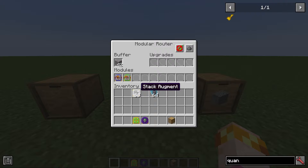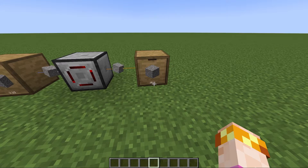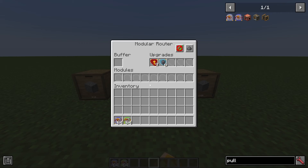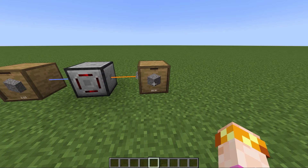If you combine the speed upgrade with the stack upgrade, suddenly we are really zooming — look how fast it's transferring items. No hopper could ever hope to come close to this; it's many, many times faster. And if we really want to speed things up, we could even repeat the same actions multiple times per router activation, doing thousands of items in the blink of an eye.